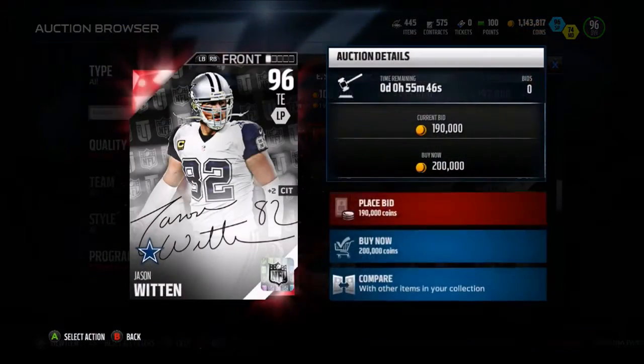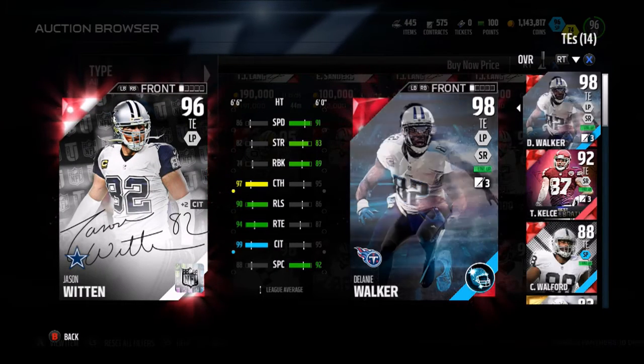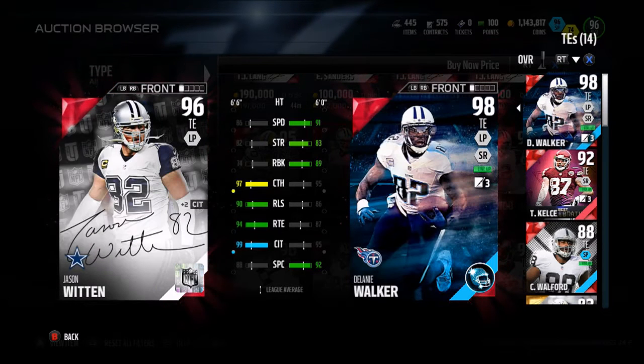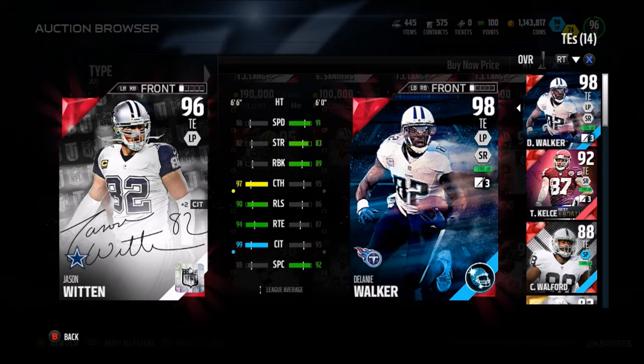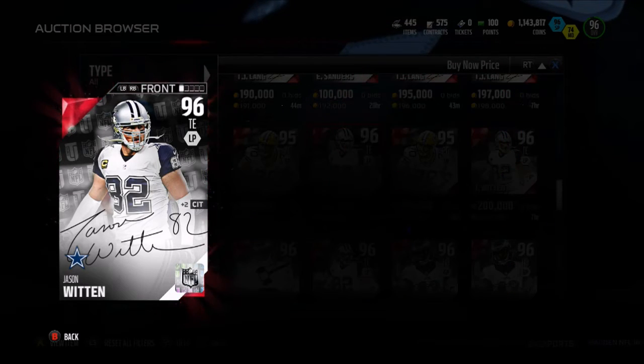We have a new Jason Witten. Hashtag Cowboys Nation. Jason Witten — you'll probably be retiring in a couple years, but that's okay. 86 speed with 89 acceleration. You gotta see that coming with Witten — he's not the fastest. Decent run blocker, though he should have better run blocking. Great catching stats. This man will not drop catches — I can almost guarantee that.